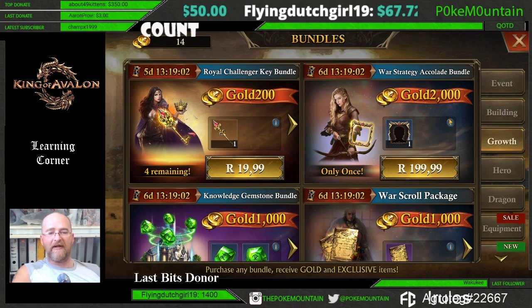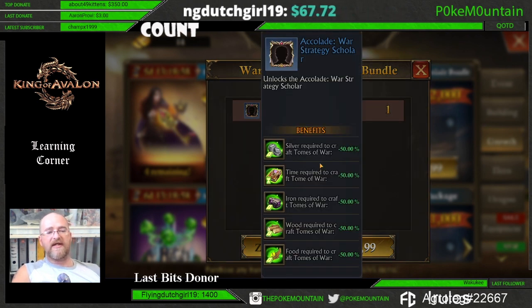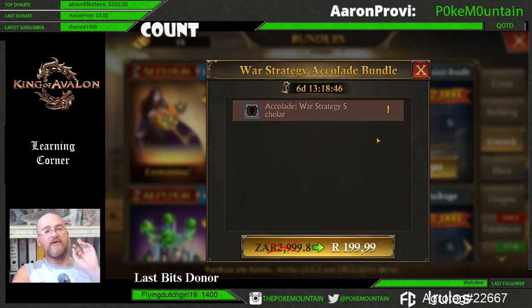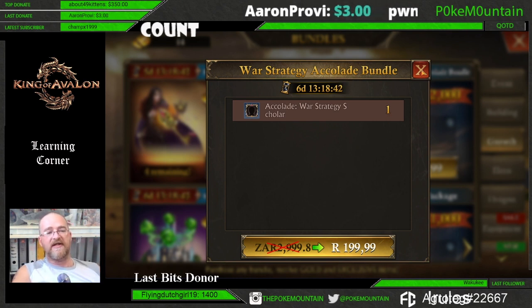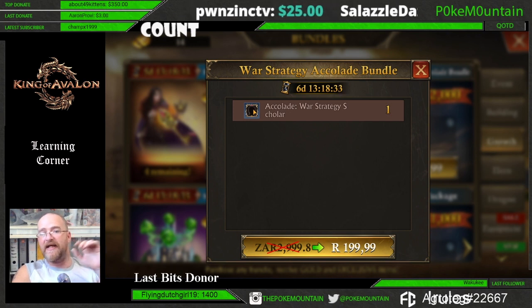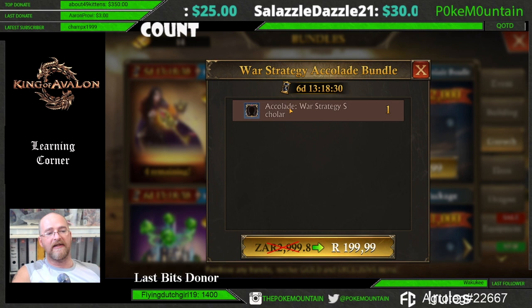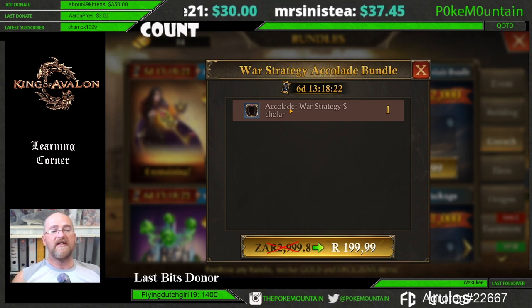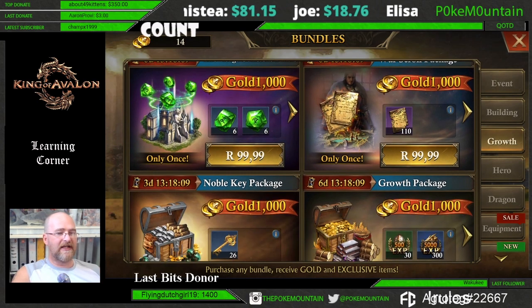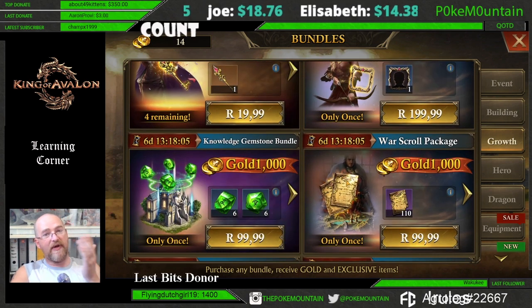Another critically important item is the War Strategy Accolade Bundle at $10. It reduces by 50% your silver, time, iron, wood, and food requirements to create Tombs of War. It's a one-time purchase — once you buy it and open it, the frame is active automatically under your accolades. Since War Tombs get progressively more expensive, cutting that cost by half means you'll be doing twice as many War Tombs as someone without it.